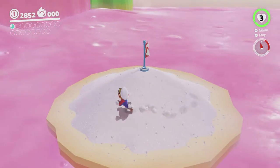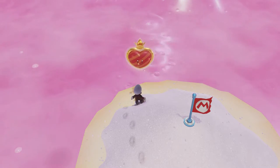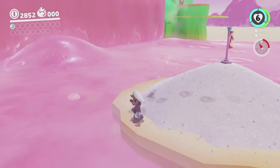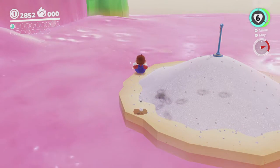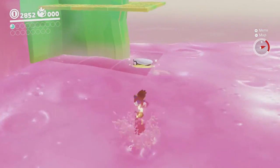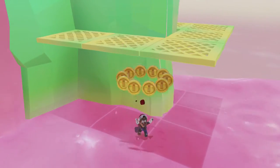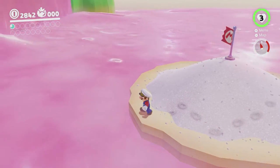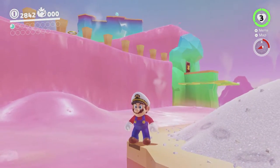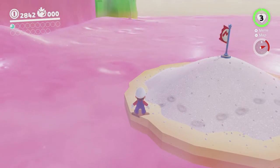I hit the checkpoint, so we'll spawn on the island again. I think I can make it up there if I do a good cap bounce instead of messing up. I don't think I need the life-up heart either - I think I can do it with just three health. There are two more moons in that area and we can definitely get both of them. Then I think we can walk on those little pegs there to get up to Peronza Plaza, or whatever it's called - the town area.